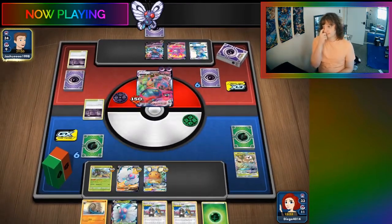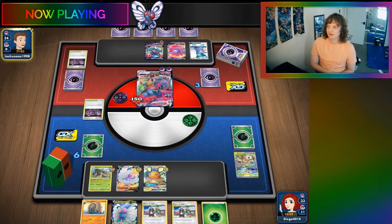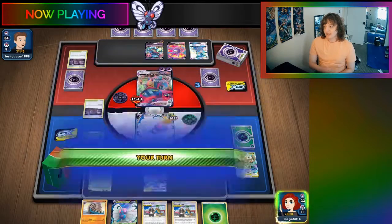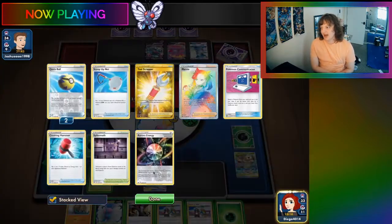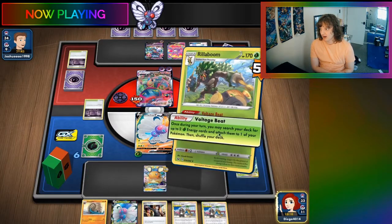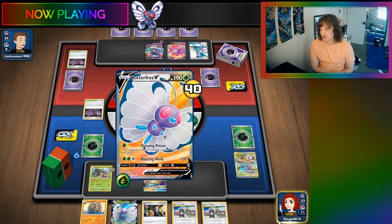Is a single Lycanroc enough against Eternatus? I don't know enough about the Dragapult Eternatus matchup. I'm sure Weakness is annoying, but if you're denying energy — this is playing Hammers — Eternatus can really get beaten bad by energy denial. We don't know — or at least, I don't know. So we'll put this here.